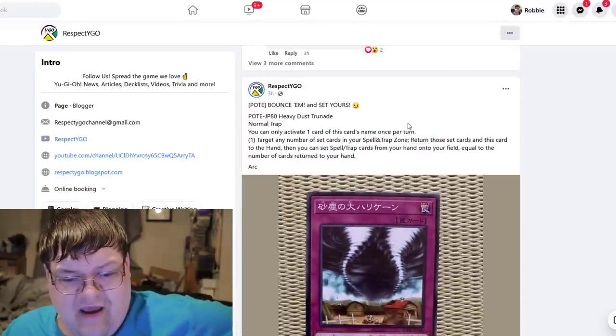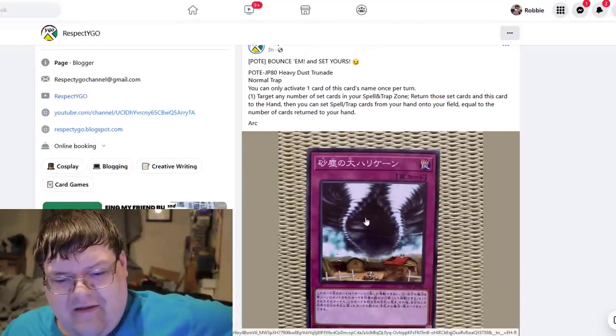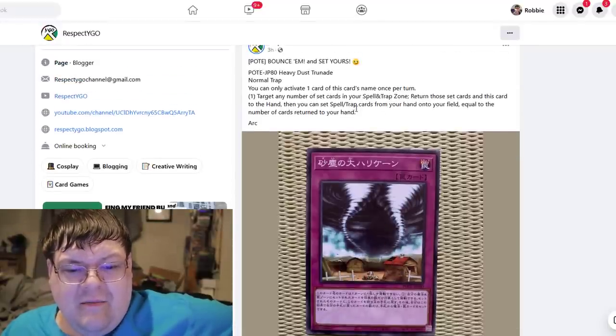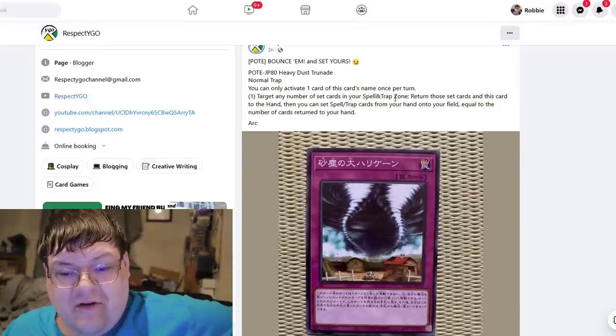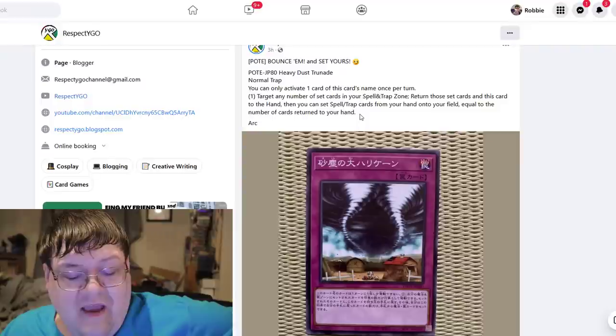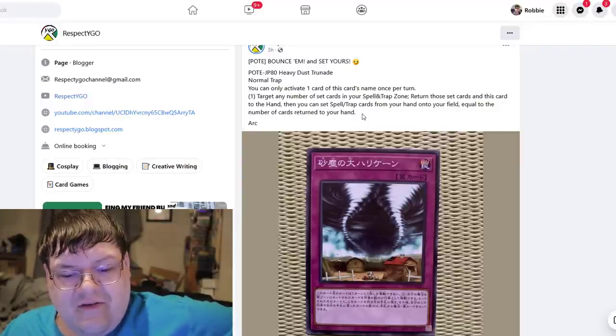Heavy Dust Trunade — what is going on here? These poor cows now have two of these things. You can only activate one copy of this card's name once per turn. Target any number of set cards in your spell and trap card zone, return those cards to your hand and this card to the hand, then you can set spell and trap cards from your hand onto the field equal to the number of cards returned. This is such a meme.